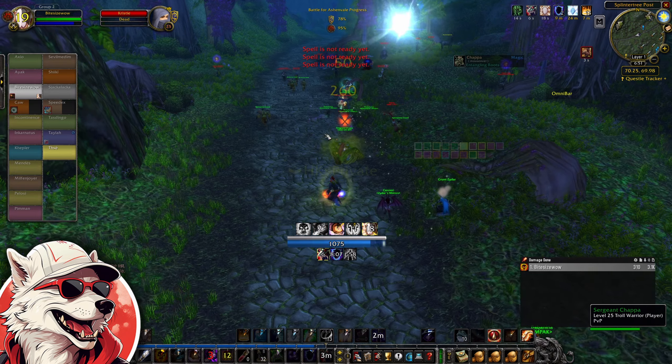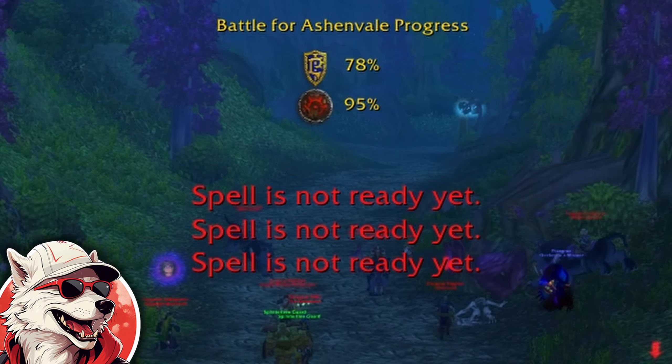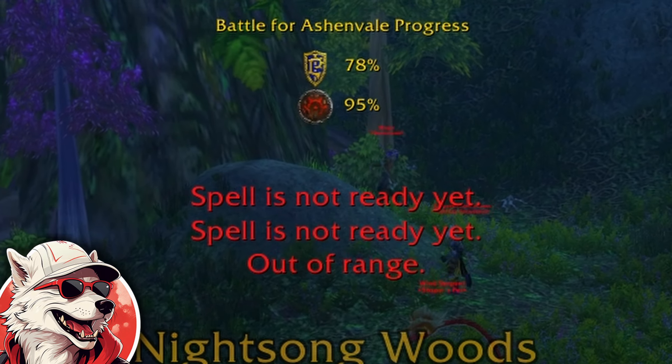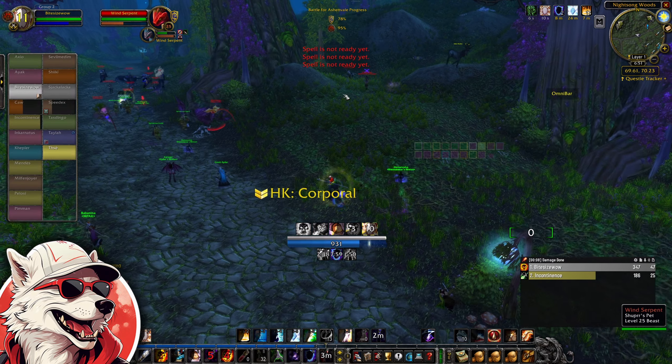The actual event doesn't start until both the Alliance and the Horde reach 100% on the overlay at the top of your screen whenever you're in Ashenvale. You can progress these percentages by killing any mobs in the zone as well as enemy players.